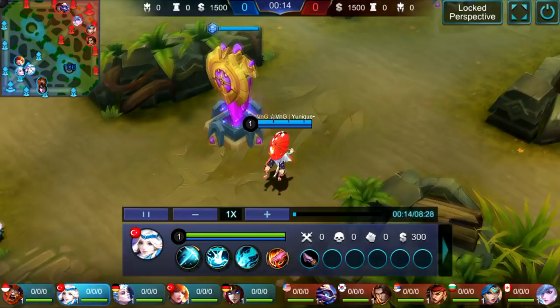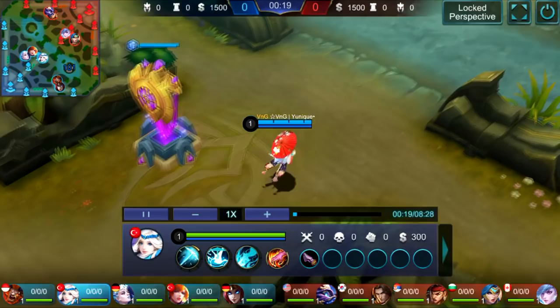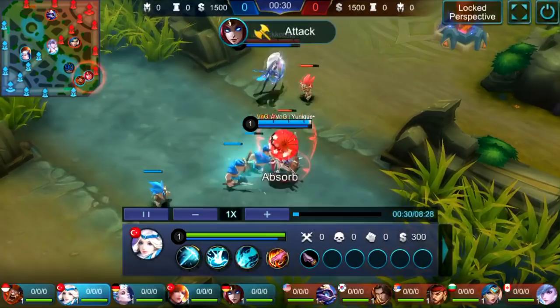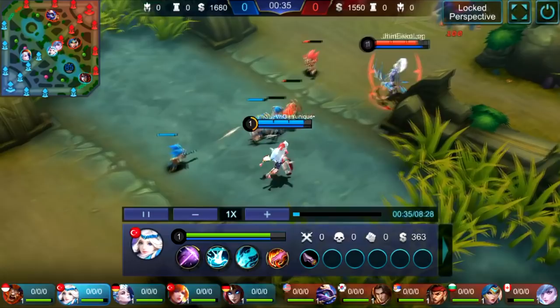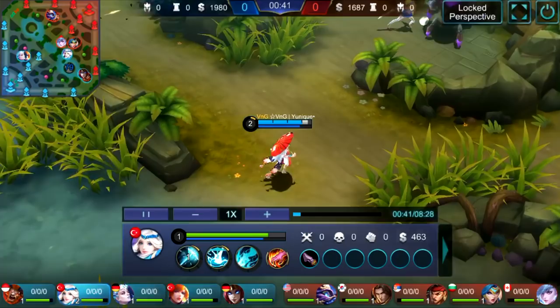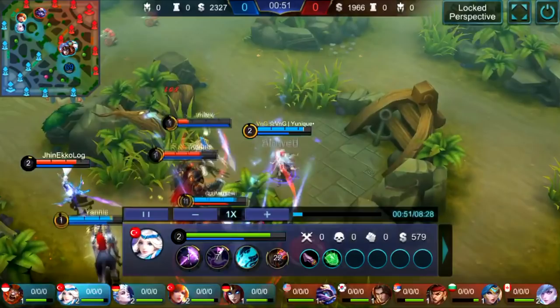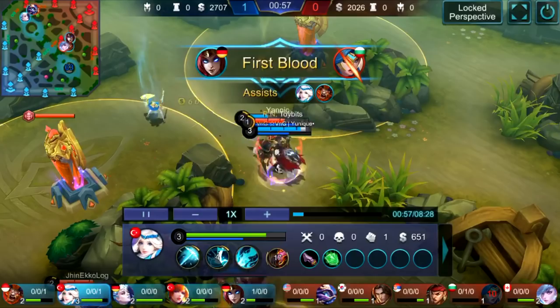Unique always has a consistent strategy: he clears the wave as fast as possible and then invades the blue buff. He's just poking and clearing the wave quickly. His team knows his playstyle well. He actually steals the blue buff here, then Freya gets clumped up and he dashes over the wall to chase Freya, slows her with the first ability, and Freya dies — first blood for Irithal.